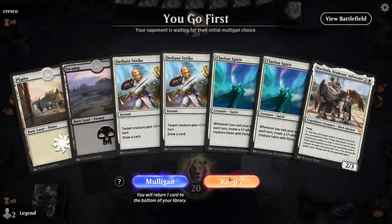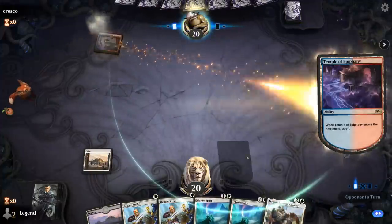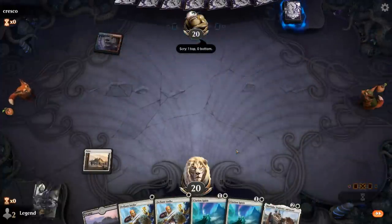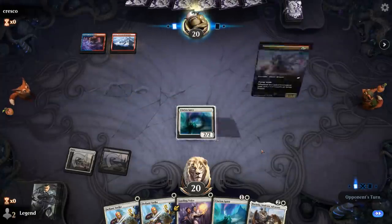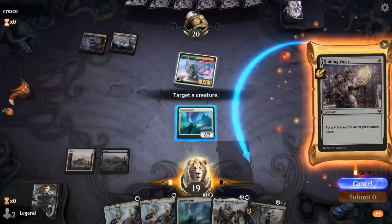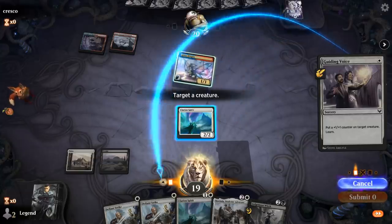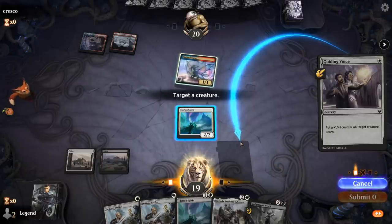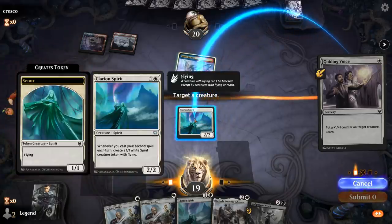Alright, we're on the play with a nice opening hand — double Defiant Strike, which plays nicely alongside both Clarion Spirit and Mavinda. Opponent is on blue-red. We will need a third land, but Guiding Voice can also help with that. If I Guiding Voice for the lesson that searches a land, I still wouldn't be able to cast it. So I could Guiding Voice and then go for the discard-draw — although I might be better off casting Defiant Strike. Putting a counter on Spirit means it survives a two-damage burn spell, so I think I go for Guiding Voice.